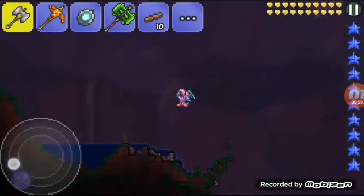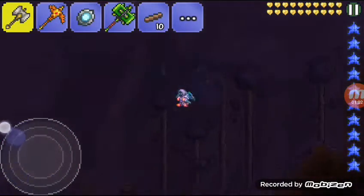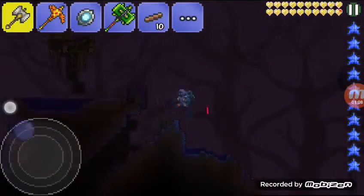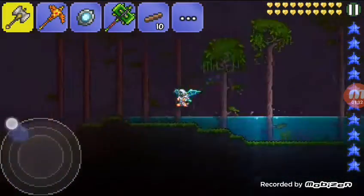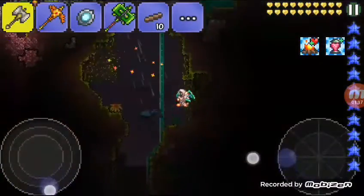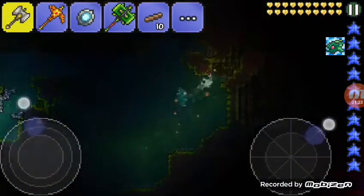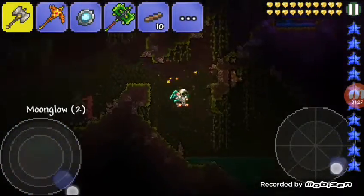Let's quickly head over to the jungle. Now that you're at the jungle, as you can see here, here's my little battle arena. You want to go ahead and head down — there's the Plantera bulb. I already have a route to get there.